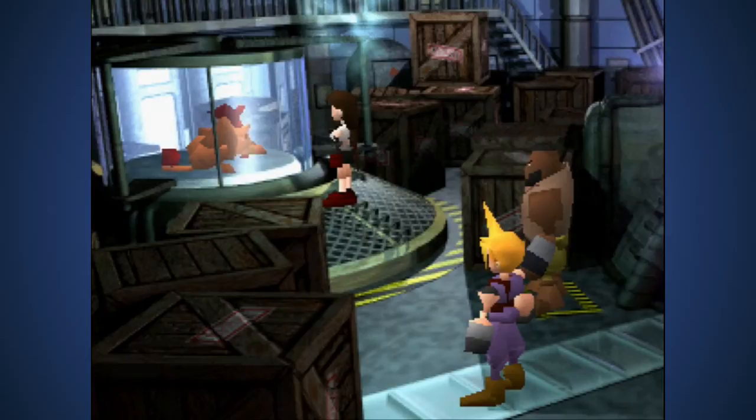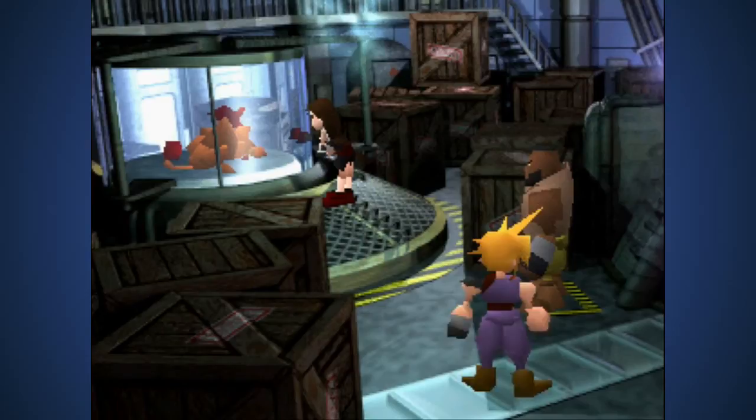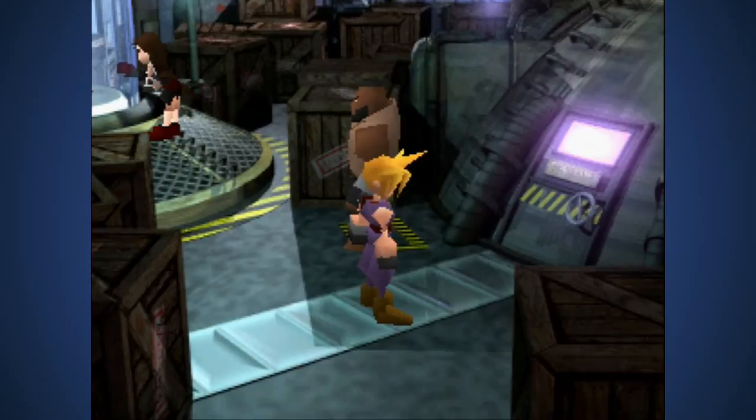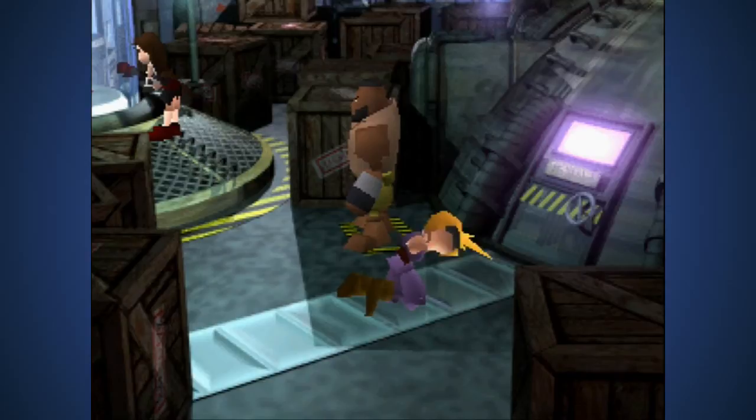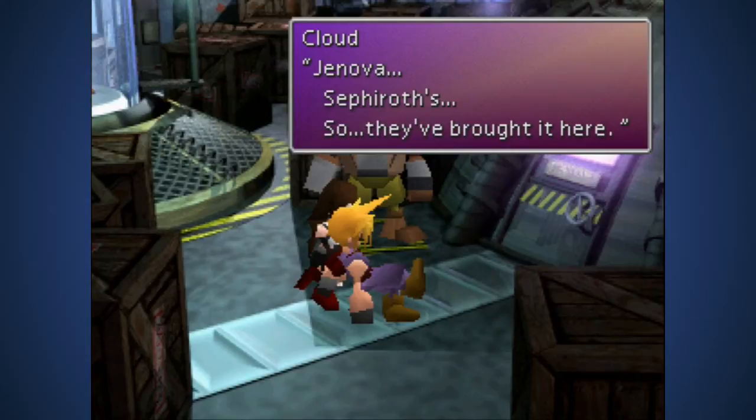Tifa, don't tap on the glass. 'Precious specimen - is it going to be used for a biological experiment?' Jenova. Oh right - I just remembered a big part of this entire story has to do with an asteroid. Jenova - Sephiroth's. So they brought it here.